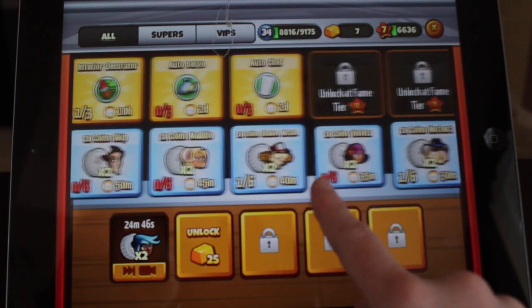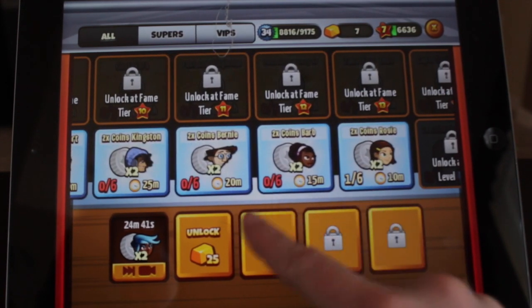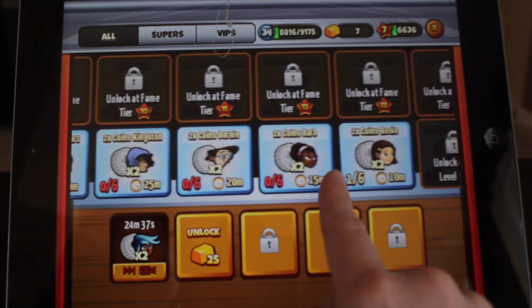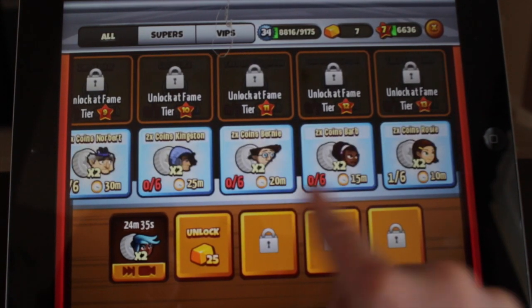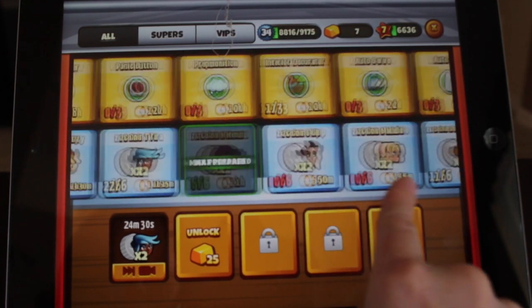So if you are on a level where you almost get five stars or the gold, don't waste prep helpers on the ones that take forever. Maybe save those for harder levels. Try these little quick ones first and see how you do — usually you can pass a lot of levels that way.